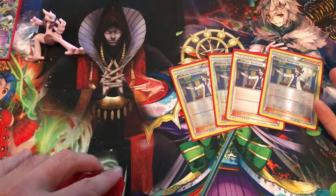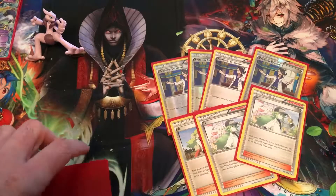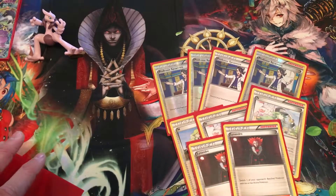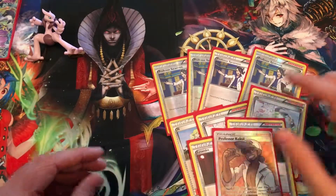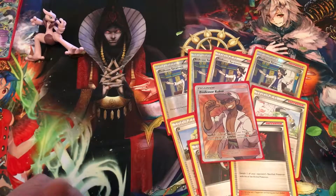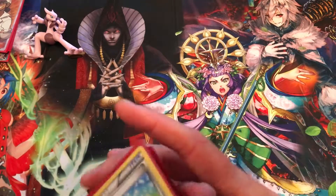Moving on to our supporter lineup: I like to run four Professor Sycamore and three N. I like the extra Sycamore just on the off chance I need a few more cards for better support. Also two Lysandre, just on the off chance my opponent is also playing a Shaymin — a nice easy free knockout, two prize cards. I also like to run the full-art Kukui, mostly because it looks really cool, but it also gives you that extra 20 damage to get over someone who might be running a Fighting Fury Belt.